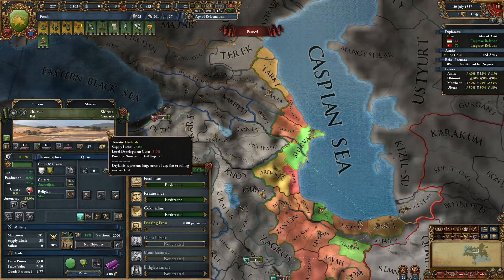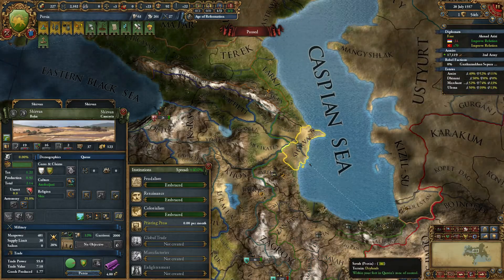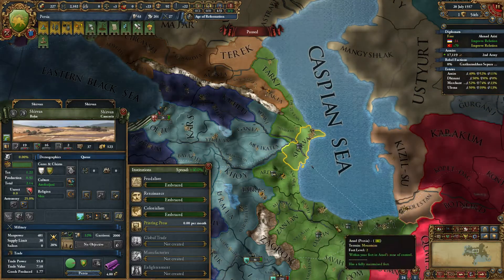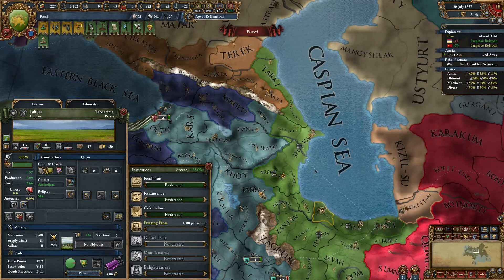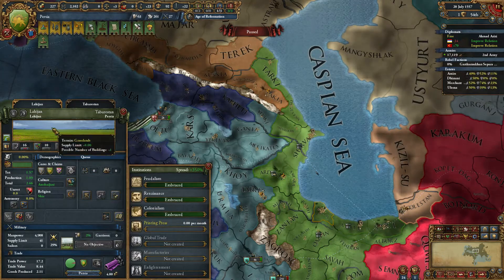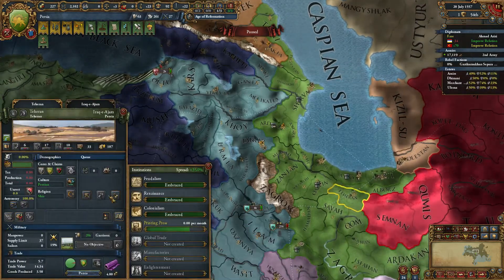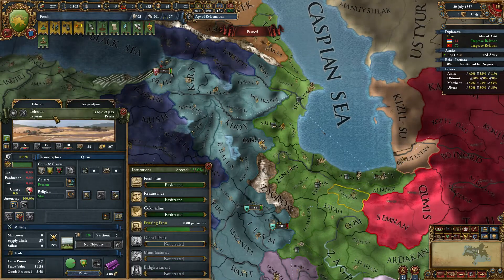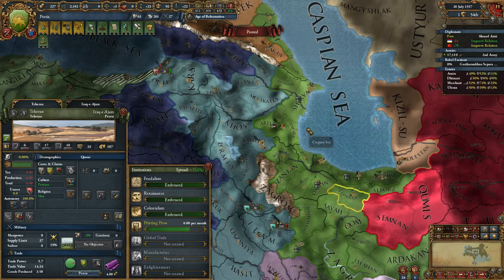Most of the rest of your lands are mountains. There are a couple of drylands down here that you want to try and snag. Once I gained Gileon, which took a while, it's a grassland, so I developed Colonialism in it. And I was in the process, when the game ended, of developing Tehran into having the Printing Press.